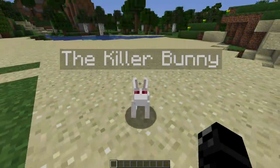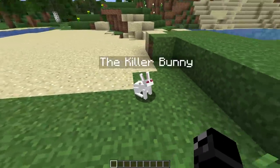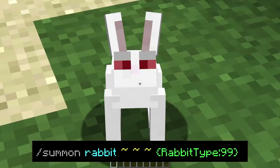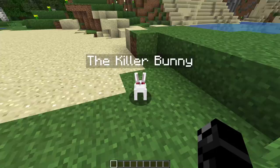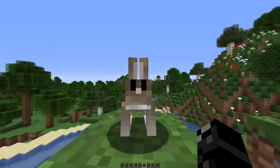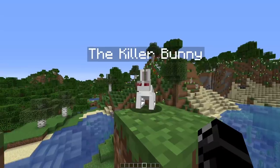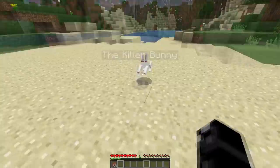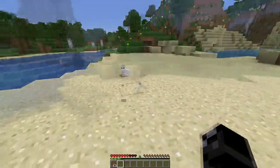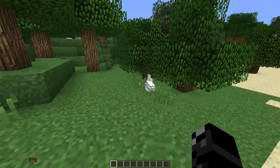Next up, we have the killer bunny. The killer bunny is a version of the rabbit that can only be summoned using a specific command. When summoned, it has a nameplate above its head and is pure white with blood-red eyes, which are notably horizontally shaped rather than vertical like other passive rabbits. These guys hit like trucks — on easy mode they deal around 2.5 hearts of damage, on normal about 4 hearts, and on hard a whopping 6 hearts of damage. They can also hop around faster than standard rabbits, moving more like spiders.